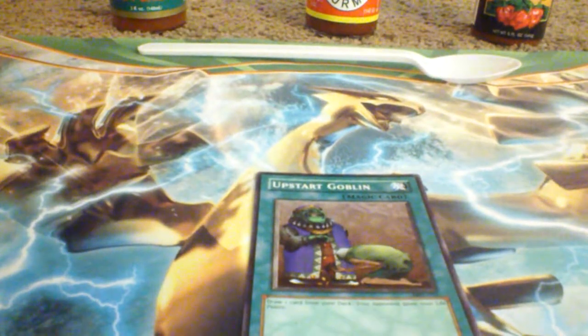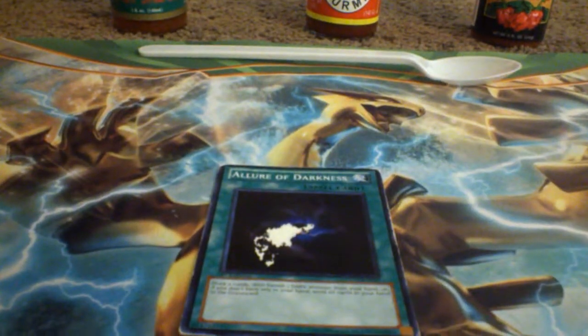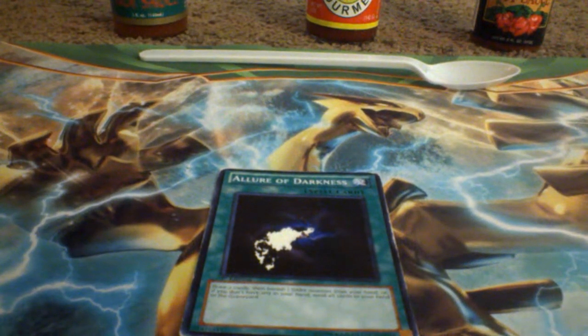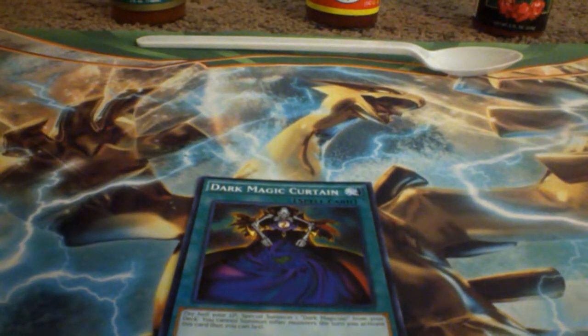I also have one Upstart Goblin, and then Allure of Darkness — my friend gave it to me and it went through his washing machine so it has a big spot on it, but at least I have the card. Allure of Darkness is great for Dark Magician and Dark World archetypes. I also run one Dark Magic Curtain — if you're in desperate need of a Dark Magician on the field it's an amazing card, but otherwise it's pretty risky.